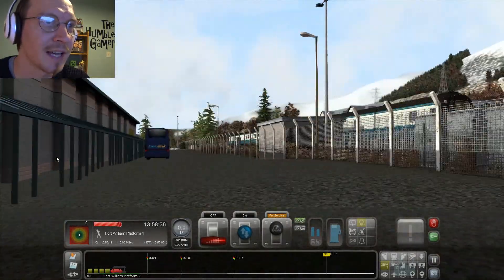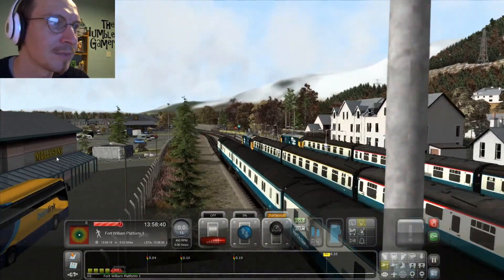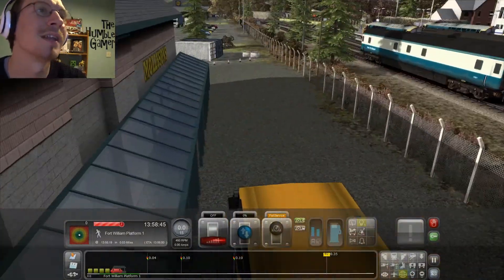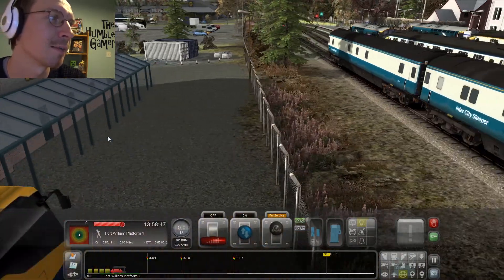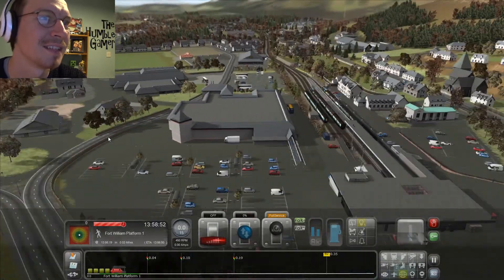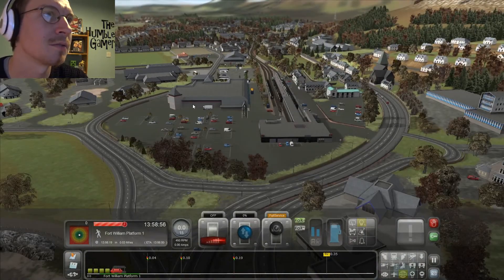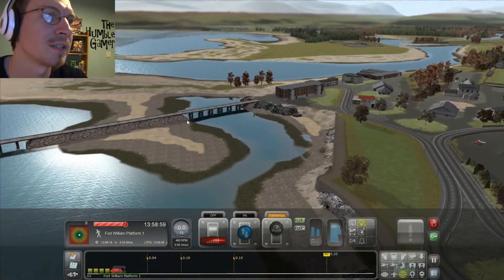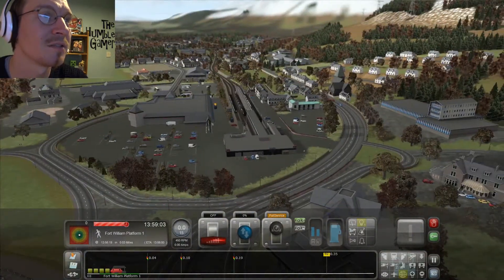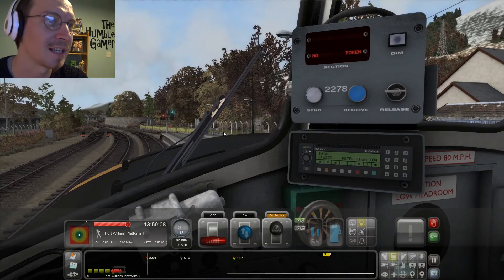There's the sleeper set which comes in from the Caledonian Sleeper. And next to us is what I believe is a Morrisons — actually it's a Mollisons. I've actually been to Fort William when I was doing school tours and we stayed there for one night. This is actually a pretty good representation of it from what I remember — though if you live in Fort William, let me know just how bad it actually is!